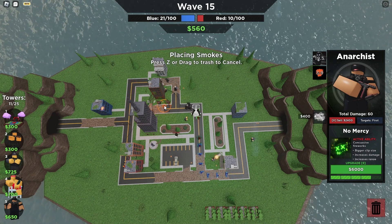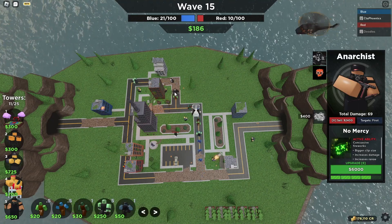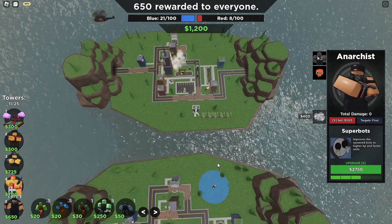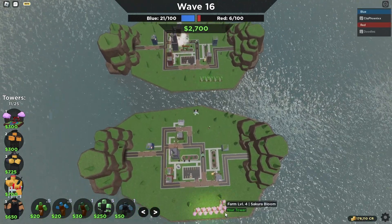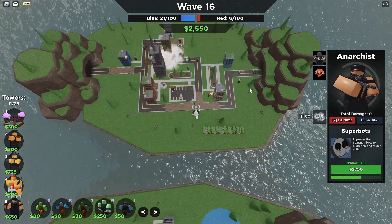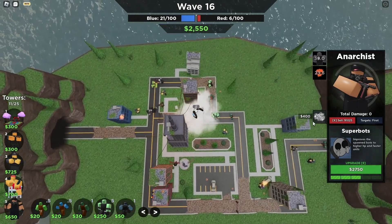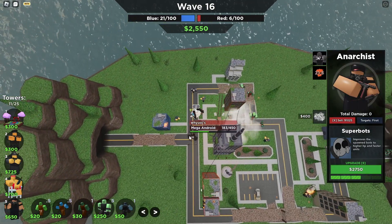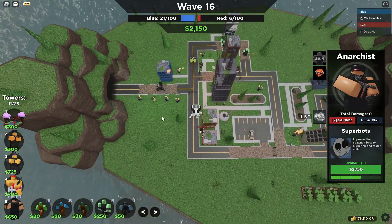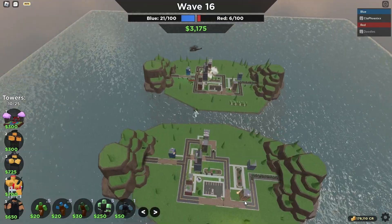When an Anarchist is immediately upgraded to level 30, it gets a 10-second global cooldown before you can place another smoke. You already see the problem: the Anarchist ability lasts 12 seconds, but if you sell and replace it the cooldown is 10 seconds. This means you can infinitely keep any tower under smoke for an infinite duration, as long as you have the money to use the smoke and micro the Anarchist.